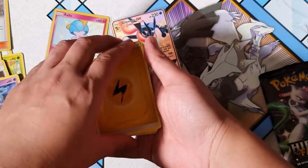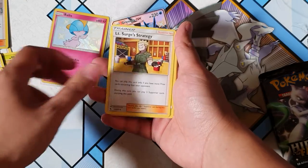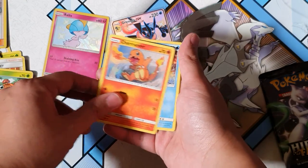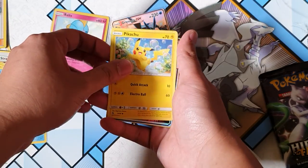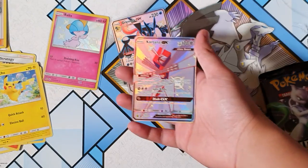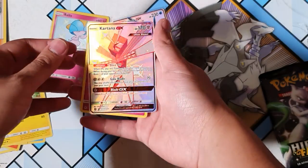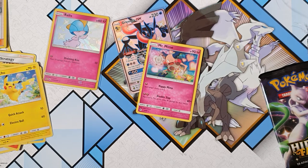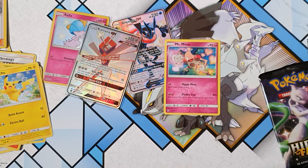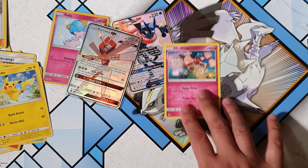Can't believe it — Greninja GX! No Charizard, but I'm happy with any shiny pull. Brock's Pewter City Gym, Koga's Trap, Lieutenant Surge, Paras, Charmander, Slowpoke... Psyduck, Pikachu... and for the rare — another shiny Katana GX! Oh my god, what is this luck?! Katana shiny GX full art as well! Two shinies! Oh, you can't ask for anything better — but it's not a Charizard, I want the Charizard. I think I've just used up all my luck.